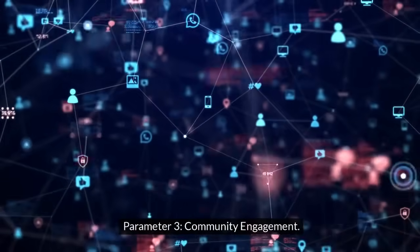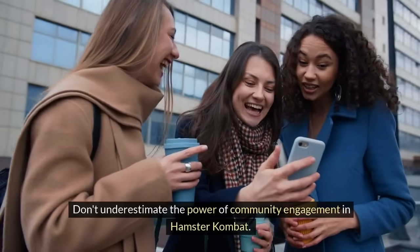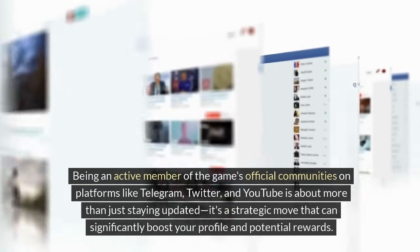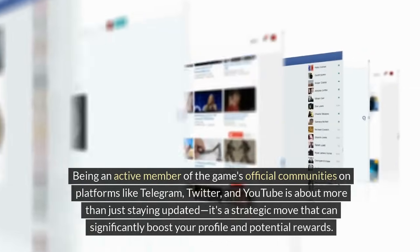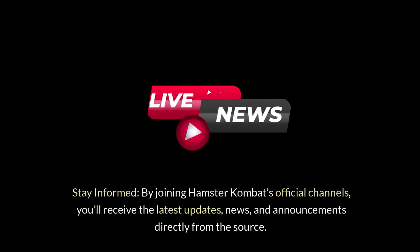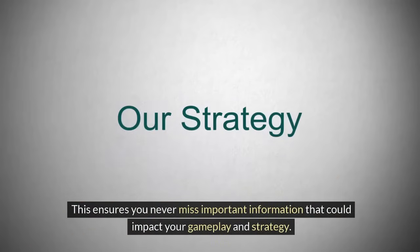Parameter 3: community engagement. Don't underestimate the power of community engagement in Hamster Combat. Being an active member of the game's official communities on platforms like Telegram, Twitter, and YouTube is about more than just staying updated — it's a strategic move that can significantly boost your profile and potential rewards. By joining official channels, you'll receive the latest updates, news, and announcements directly from the source, ensuring you never miss important information that could impact your gameplay and strategy.